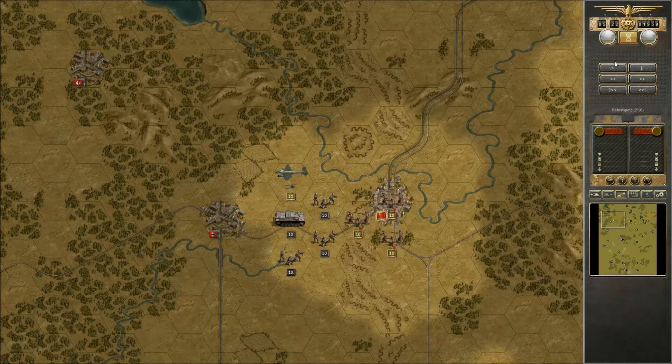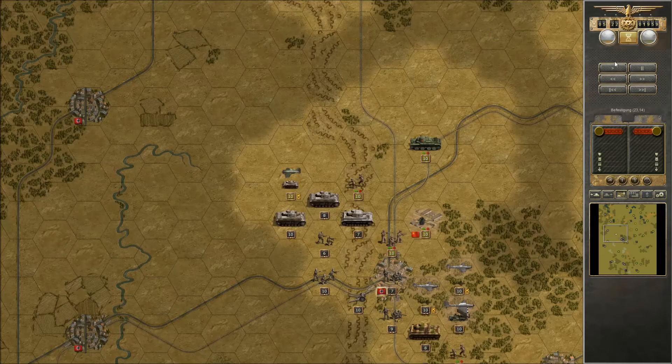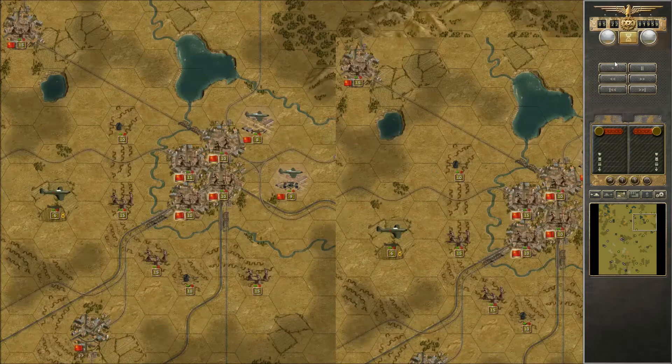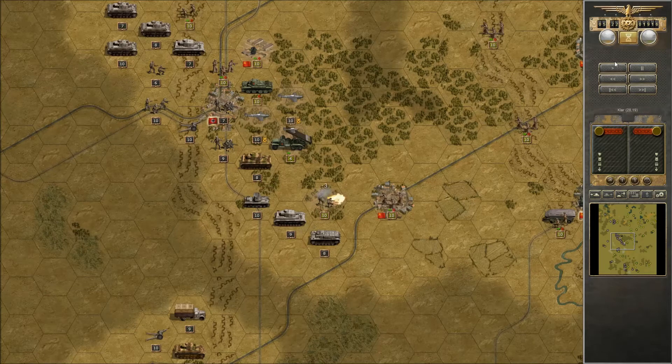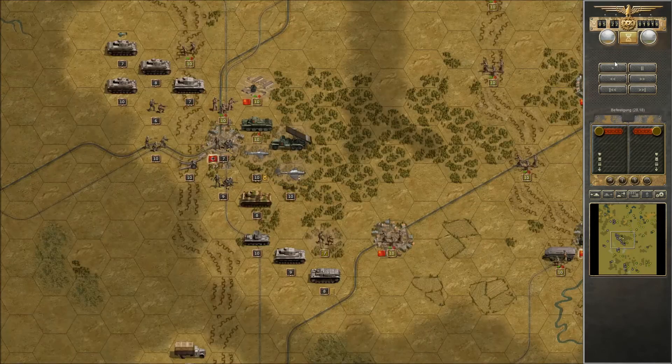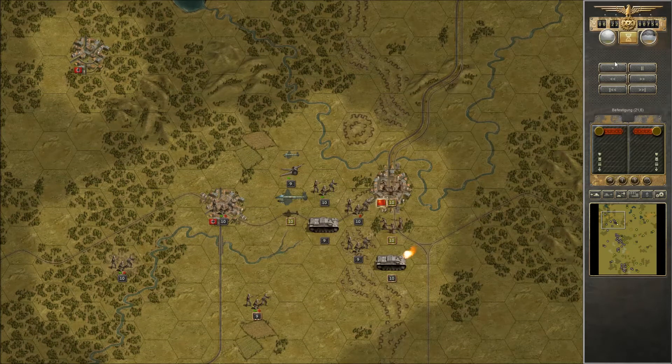What's nice about this campaign is that doing what historically didn't happen is very hard, while doing what historically did happen is usually achievable once you've figured out the game. If you're a decent but not exceptional player, you'll play essentially as the Germans did — lots of victories early on, then halted in front of Moscow, eventually running into Stalingrad, and things going downhill from there.